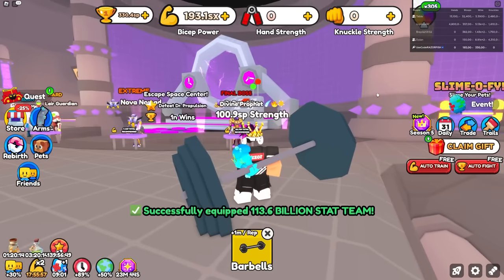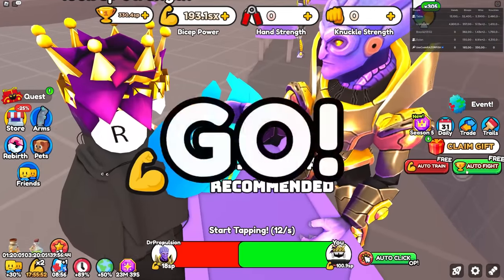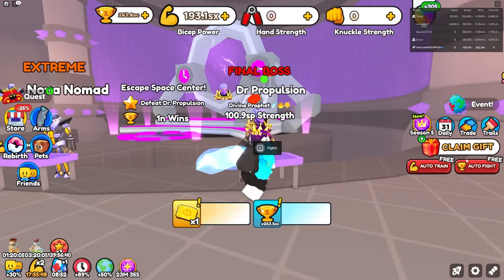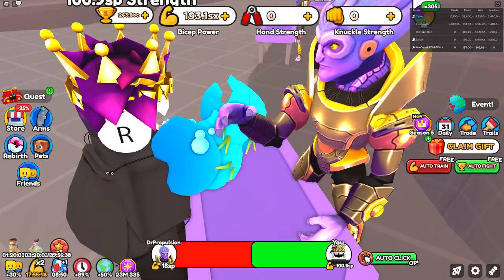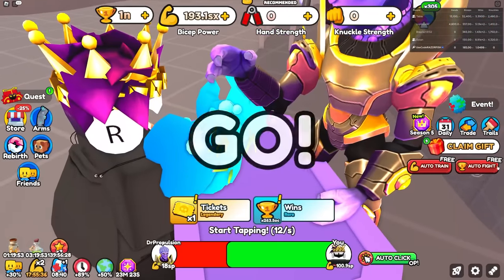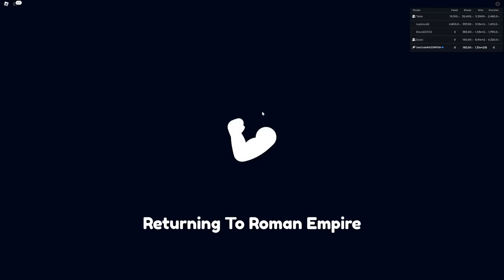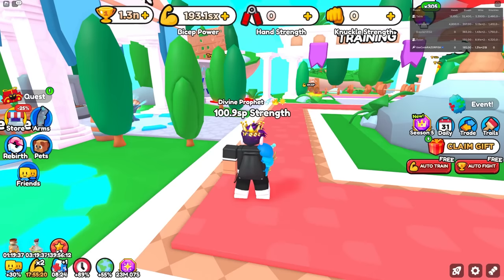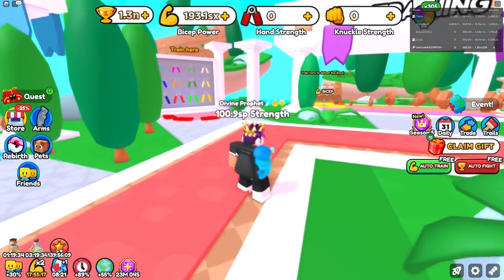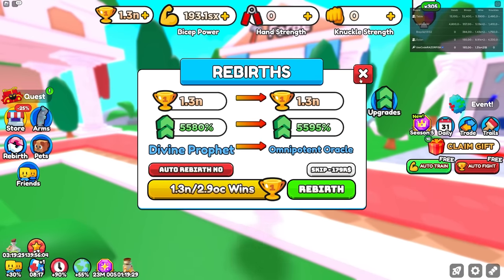I overdid it by a lot but that's okay. I get my wins team and auto fight this guy. I just got 263 OC and you need 1 N — that's very easy because N is after OC. There we go, we're at 1 N. Now that we entered this area, I'm back to where I was — I just have a lot of super rebirths. Now I just need to get more rebirths because I gotta get maxed out.